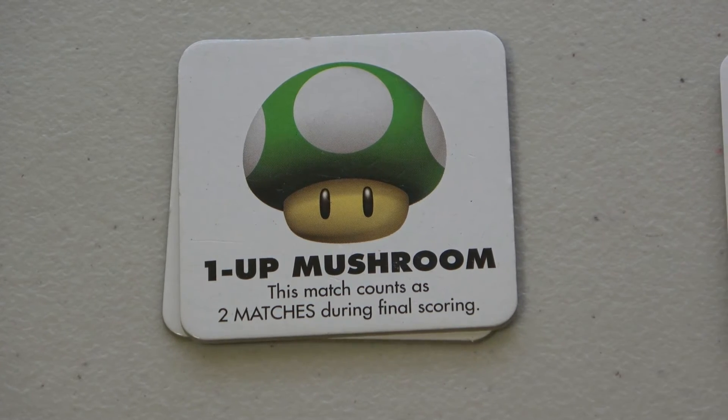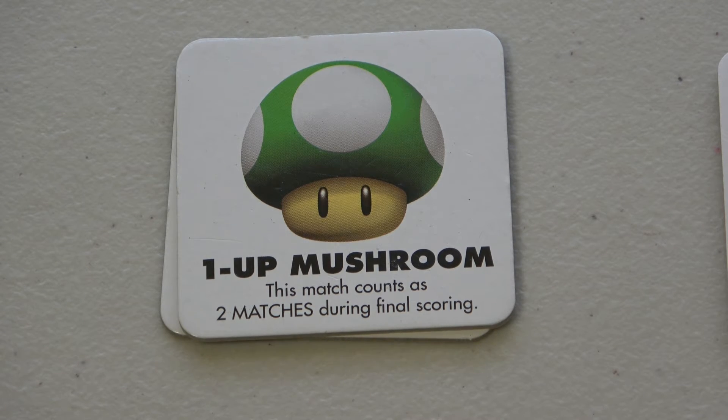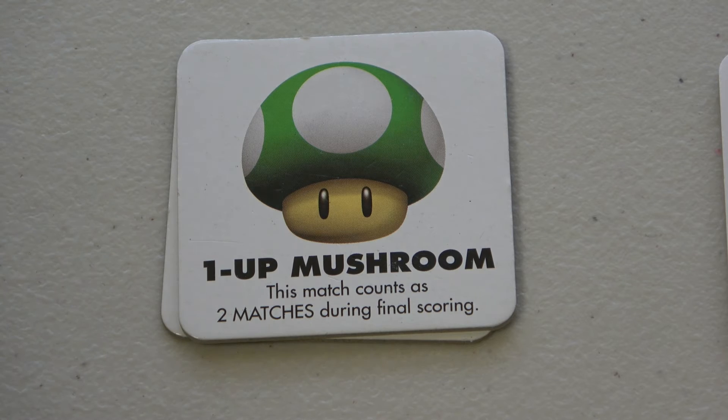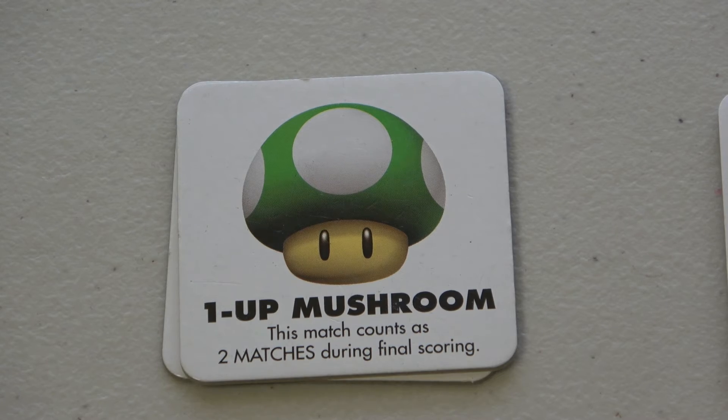The Green 1-Up Mushroom: this match counts as two matches during the final scoring. So if you have ten pairs, this counts as two, giving you twelve. You can hold this card, provided you don't get it swiped.